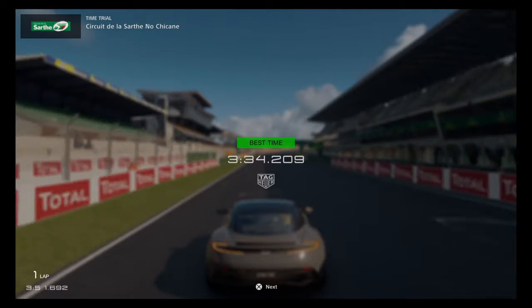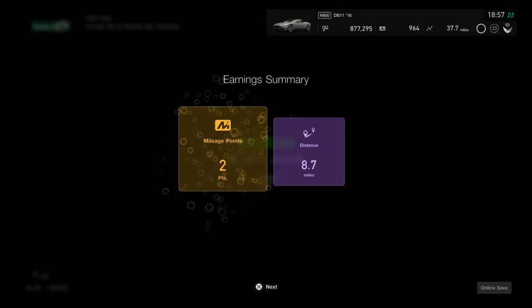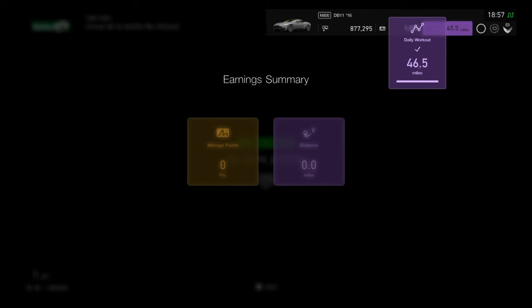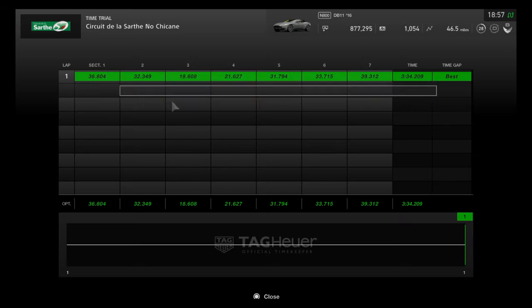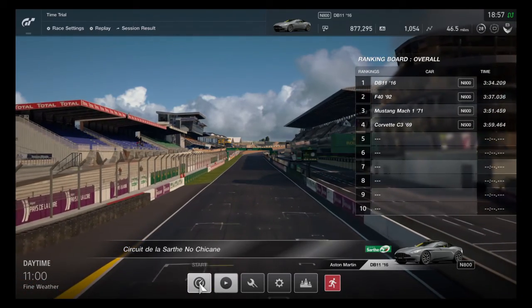3 minutes and 34 seconds — just a few seconds faster than the F40. And as much as I like the F40, I am actually glad that the DB11 is on top of the board, because this is a fantastic car. Thanks for joining me, and I'll see you next time.